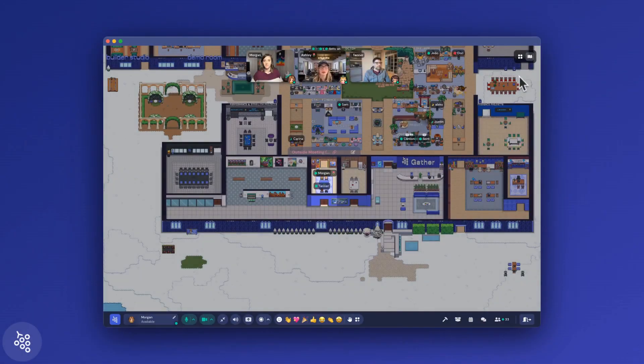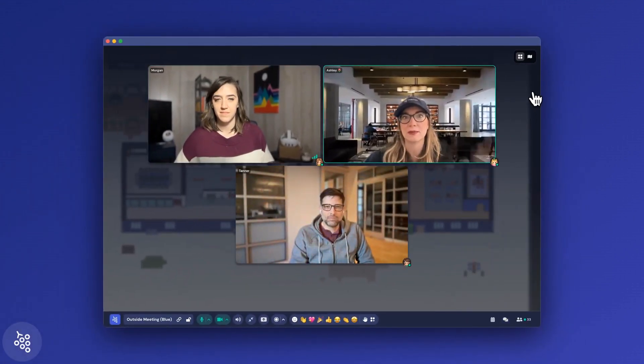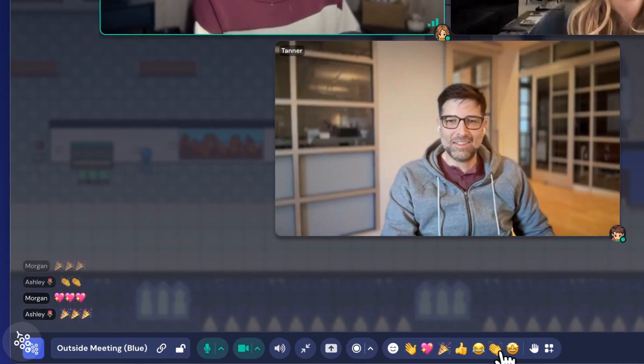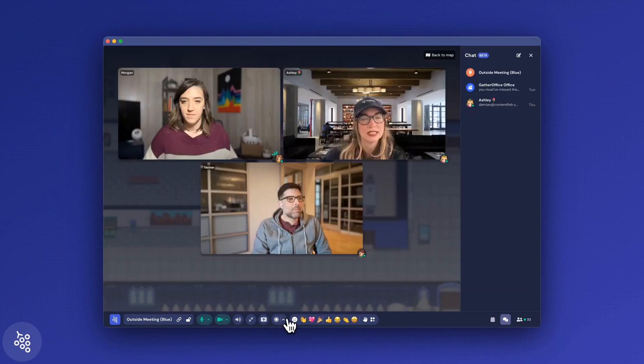Once everyone is in, head into a private area to hold your meeting. This is a great first activity in Gather because it'll feel familiar. During this conversation, we recommend pointing out some of the key meeting features, like chat, reactions, screen sharing, and recording.